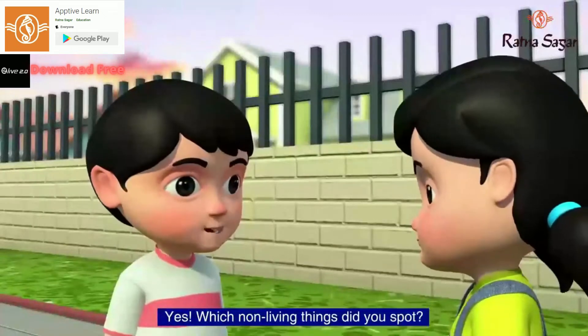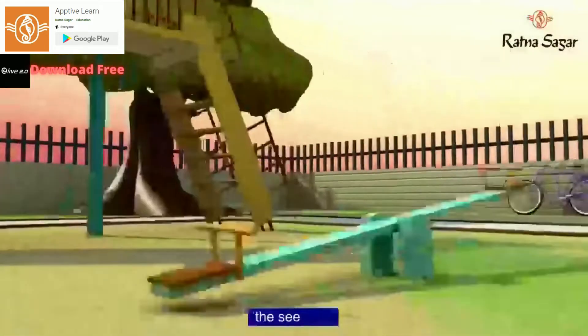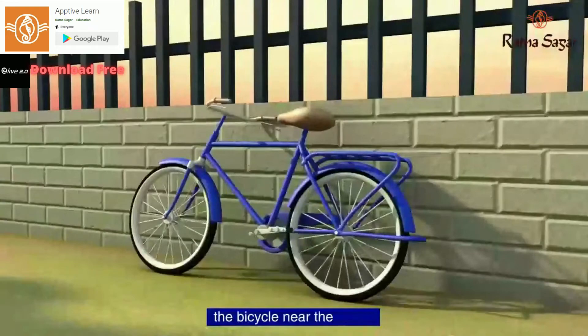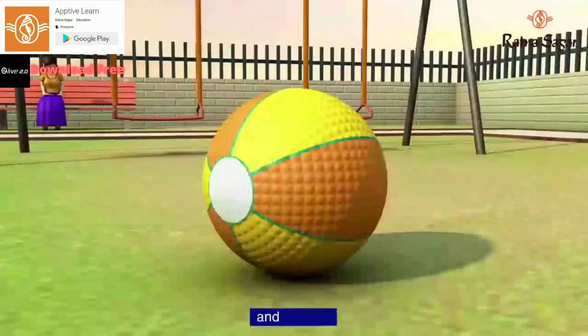Which non-living things did you spot? The swing. The slide. The seesaw. The bench. The book that the lady is reading. The bicycle near the fence. The fence. The ball. And the kite.